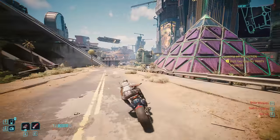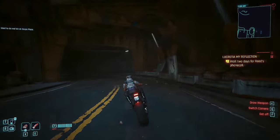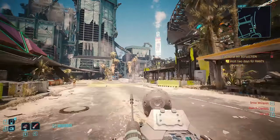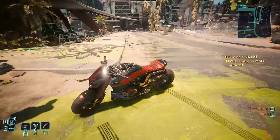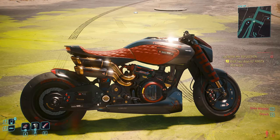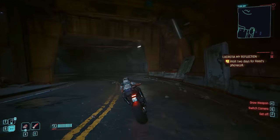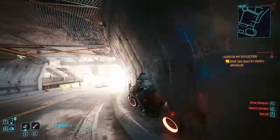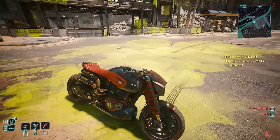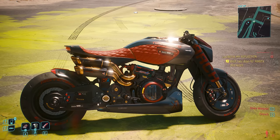Speaking of being a Nomad, one of the nicest free bikes we can get is Jackie's Arch. It's the red and black version of the yellow and black version you can buy, and you get it for free no matter what. You'll either get handed the keys during the questline Heroes, or they'll be delivered to your apartment if you don't do Heroes. If you are a Nomad, you can get a slightly different variant: Jackie's Tuned Arch. When you go to meet him for the job pickup, you'll be able to give him a suggestion about how to modify his vehicle, and the version you receive is called Jackie's Tuned Arch — showing he took your advice. The disappointing thing is there's absolutely no difference between Jackie's Tuned Arch and what the Corpo or Street Kid get, apart from that little nod to the fact that he took your advice.